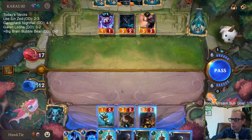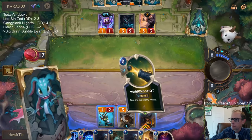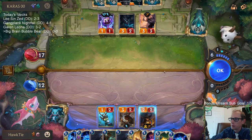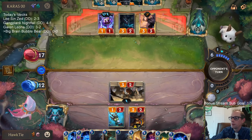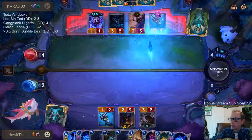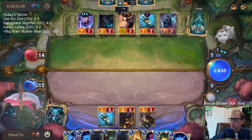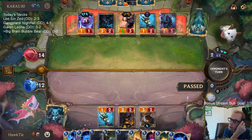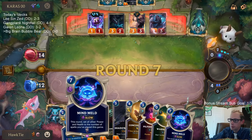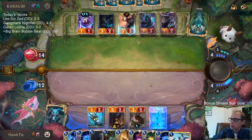Play two Shadow Assassins and draw four cards. We've got a stun for Diana again, keep Twisted Fate alive. Then play Shadow Assassin, Warning Shot, Black Market Merchant, Pilfer Goods — all that kind of stuff. Then we'll have leveled up Twisted Fate and profit. We're now at seven out of eight.